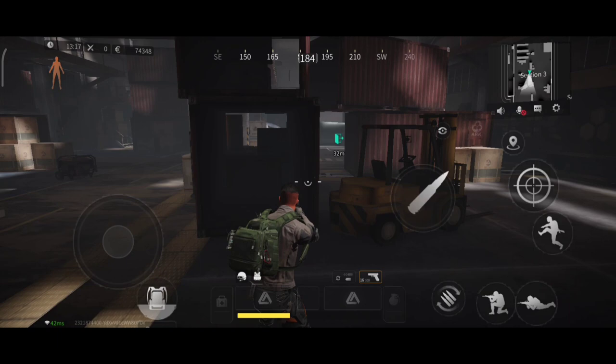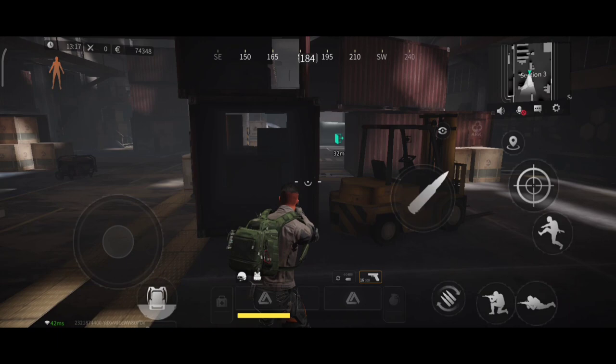If you turn auto fire on, it will shoot without aiming. If you choose hip fire, it will always aim directly.